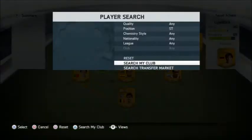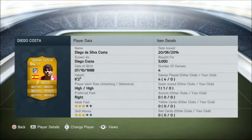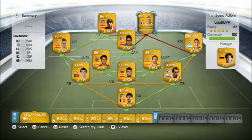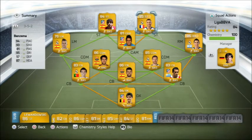Going on to the first of the strikers — one of these does have an attribute card on. Costa: 3,000 coins, 6'2", high-high work rate, 3-star weak foot, 3-star skill moves, 80 shooting, 60 passing, 80 heading, 57 defending, 80 dribbling, 84 overall. And then Benzema, who's also got an attribute card on him: 94 pace, 93 shooting, 95 dribbling, 57 defending, 81 passing, 87 heading, 4-star weak, 4-star skill moves, medium-medium work rate, 6'2", right footed, going for 9k. This team is very good — 84 overall with Benzema.